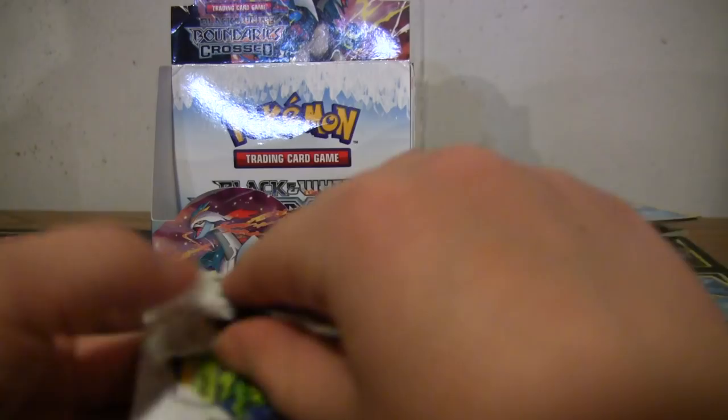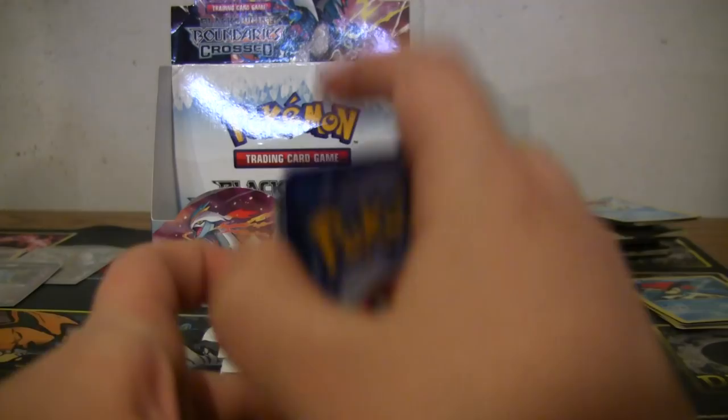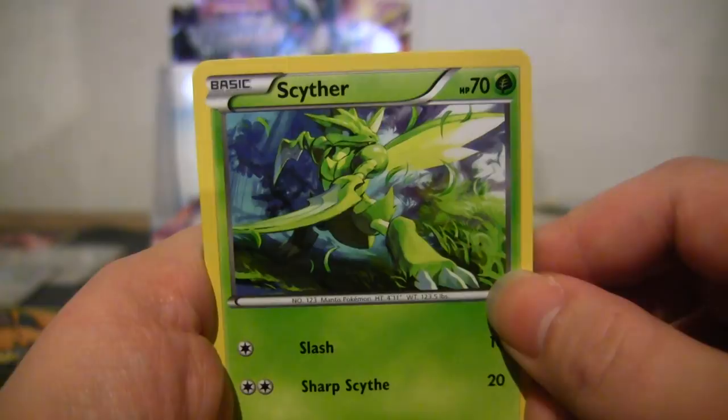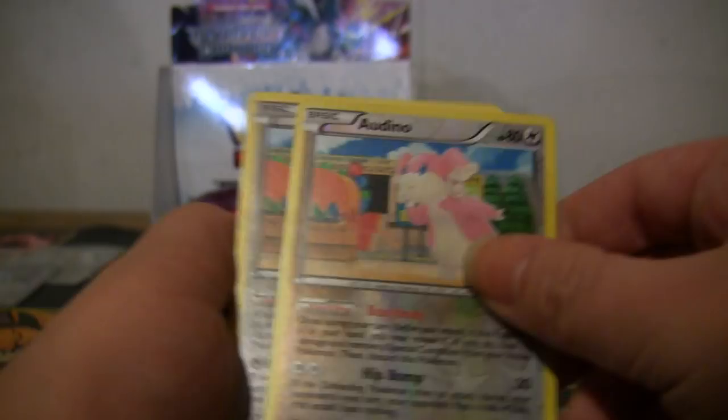Oh you got a Scyther! You said Scyther — go back and listen to him when he pulled it. Pidove, Gligar, Oddish, Togepi, Watchog, Duosion, Minccino, reverse Audino, and regular Audino. You know, typically when that happens I roll my eyes, but in this set with so many cards that's actually pretty rare.